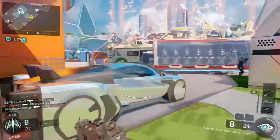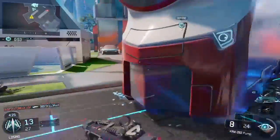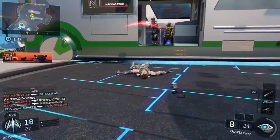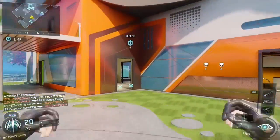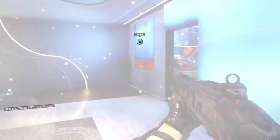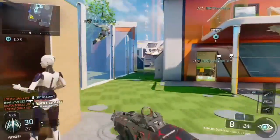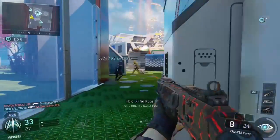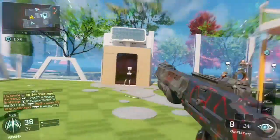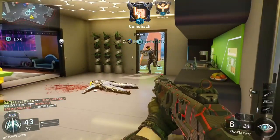Starting off with specialists: Nomad's Rejack has an increased stand-up time — if you don't know, Rejack takes quite a while to stand up, so this is a buff. Reaper has equalized footstep volume compared to other specialists — that's another buff. Then Specter's Ripper has a reduced leftover specialist ability after the player dies. So if you die while activating the Ripper, you won't have that extra leftover charge anymore.